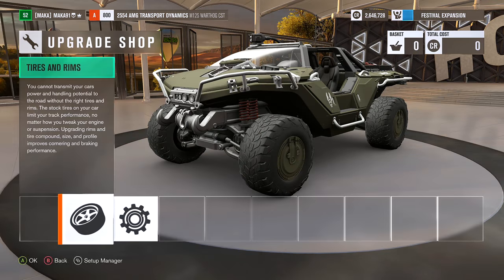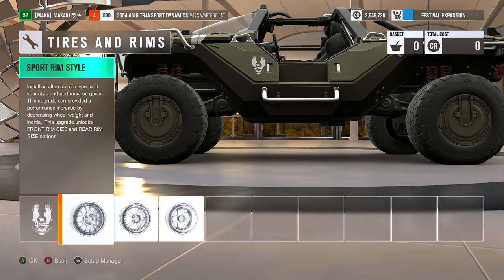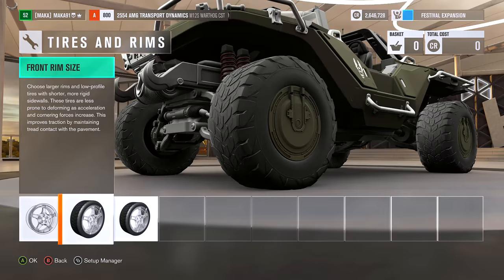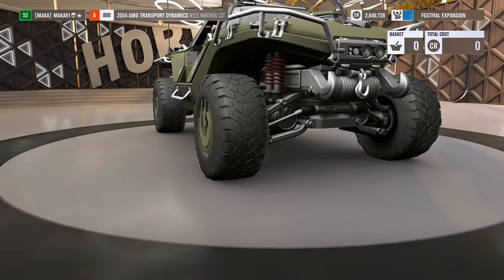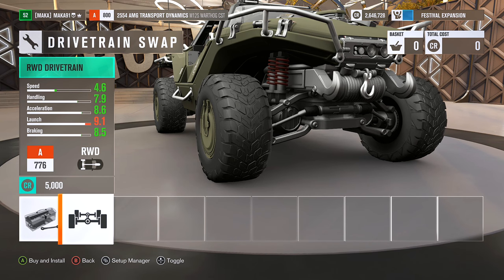In terms of upgrades, we don't have a lot of options here. We can change it from all-wheel drive to rear-wheel drive by using a drivetrain swap, and we also get the ability to buy a couple of drivetrain upgrades if we so desire. The car has to stay in A-Class based on these upgrades and what our options are. We can also change the rims to take a little bit of weight off the car, but that would kind of kill the whole idea of the Warthog, wouldn't it?